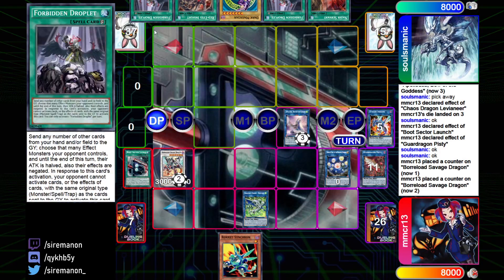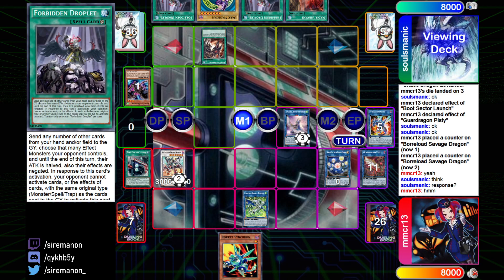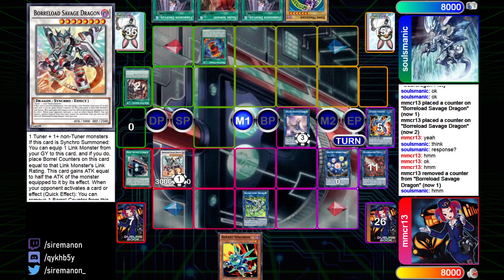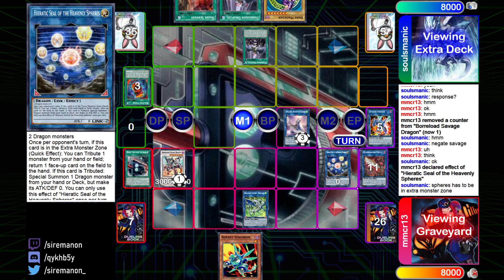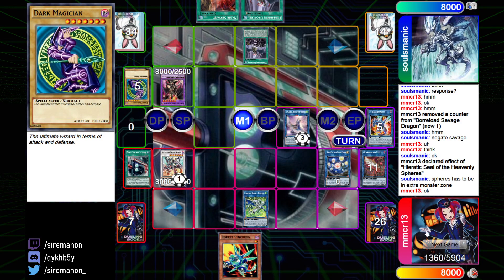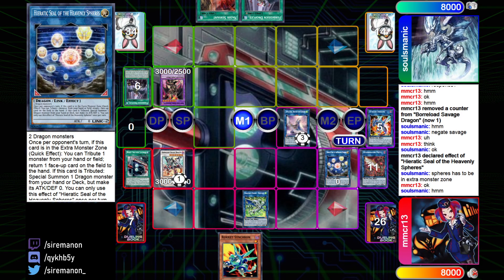But anyways, they're going to pass, and the return draw is going to be another copy of Droplet. Not great, but they already have a way to kind of break the board. Going to go Insight to dump Wyvern and add Red-Eyes Fusion to hand, and then going to activate Red-Eyes Fusion. Going to chain Savage to try and negate that, and then definitely going to chain Droplet - Droplet to negate Savage - and then they're going to attempt to activate Seal here. It has to be in the EMZ. So I'm going to go ahead and send materials to summon out Dragoon. So I guess the reason is that they just forgot that Seal has to be in the EMZ, which is surprising because this card has been out for quite some time now - it's been almost two years actually.